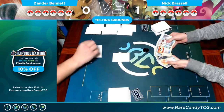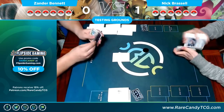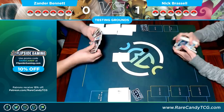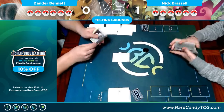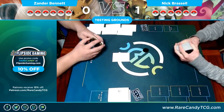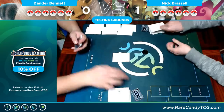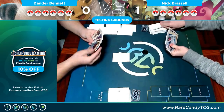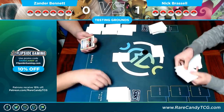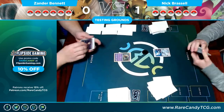Looking at my hand I have an Ultra Ball, a Lillie, and an attachment. The Mimikyu & Gengar is in my hand so I can't tell what I started with — maybe it's another Eevee & Snorlax. Nick does have a basic so I take my two mulligans. Okay, so I started with an Inkay.